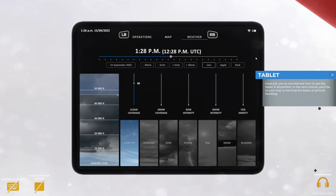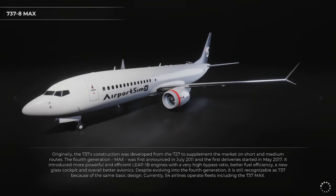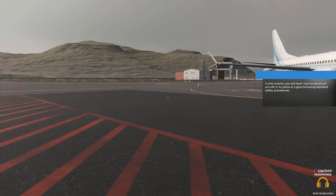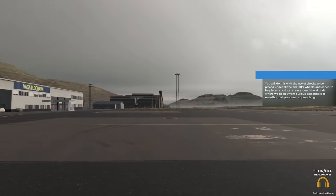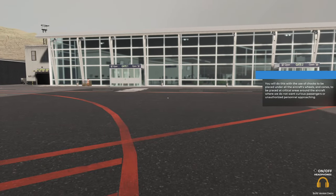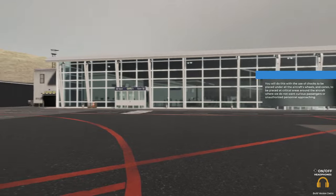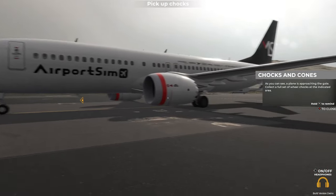Good job - you've now learned how to use the tablet in Airport Sim. In the next tutorial you'll be on your way to learning the basics of ground handling. In this tutorial you'll learn how to secure an aircraft in its place at a gate, following standard safety procedures. You'll do this with the use of chocks to be placed under all the aircraft's wheels, and cones to be placed at critical areas around the aircraft where we do not want curious passengers or unauthorized personnel approaching. As you can see a plane is approaching the gate - collect a full set of wheel chocks at the indicated area.